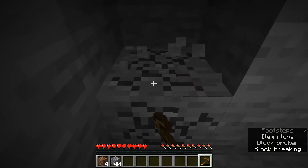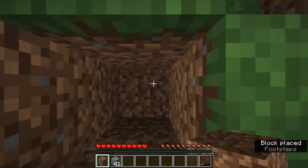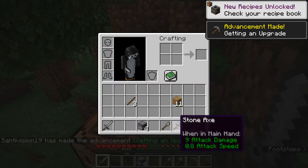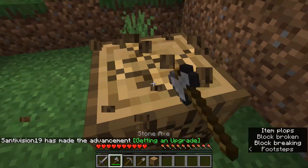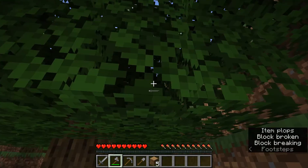Alright, here we go — 41 cobblestone. There we go. We are going to get a stone pickaxe, a stone axe, a stone shovel, and a stone sword, and finally four furnaces. I'm going to go for two smokers, so we'll have two smokers and two furnaces, which would be best.